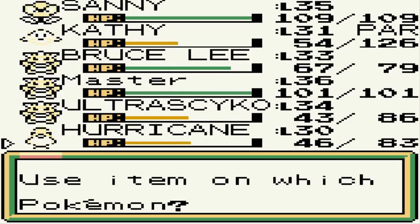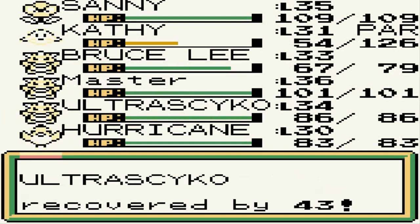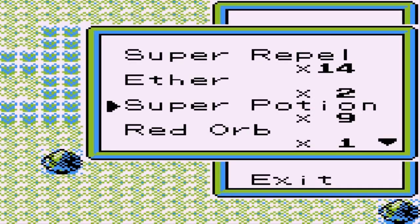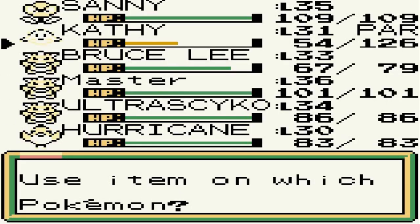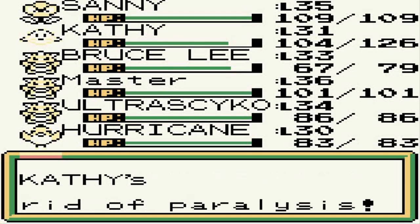Super Potion — there we go. We need to heal up Kathy too — it's got a lot of HP there. Let's give it a Paralysis Heal right here. Yes, we are now good to go, let's move on.